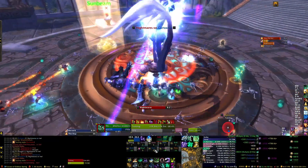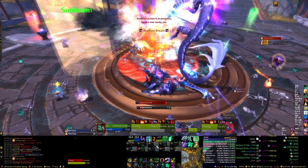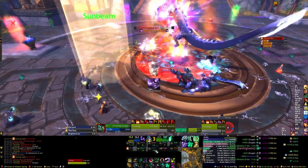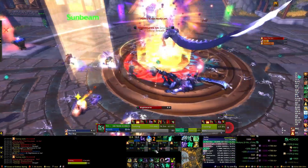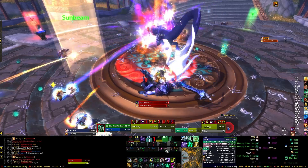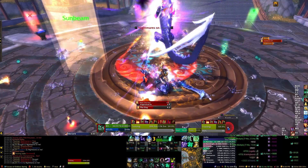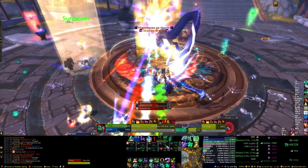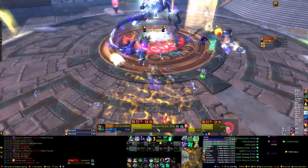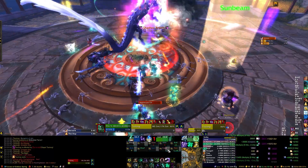He will target a random raid member — he prefers ranged targets, or people who are at range, so he can target melee but only if they're not in melee range at the time. He'll spawn a circle on them with about an eight-yard radius, and after three seconds it activates and explodes. It does minor shadow damage but will also fear that player or anyone hit by it for a few seconds. You can dispel it — it's a magic dispel — so it's not a huge issue, but it is extra damage you should be avoiding.